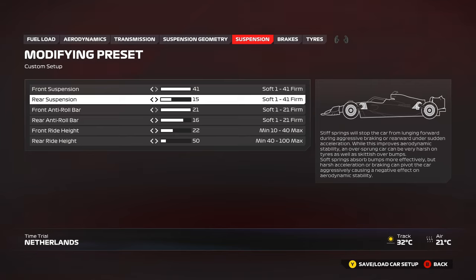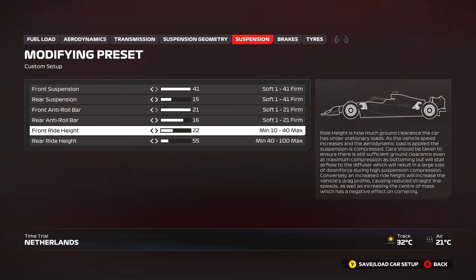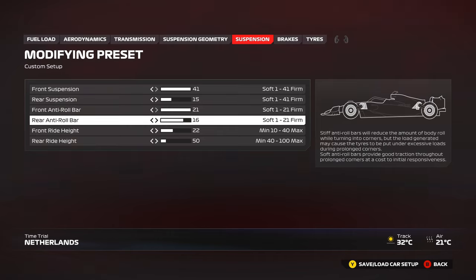I've used 15 on the rear suspension — quite a bit stiffer than usual — but it feels really nice in Zandvoort because it's bumpy. You don't want the spring too soft or too stiff; a little stiff absorbs the bumps without bottoming out the car. If you want a bit more safety, you can run 25/55 or even 60 on the rear. For anti-roll bars, I use 21 front, 16 rear — starting from my preset of 21/15. If the car understeers on exit, drop the front anti-roll bar one or two clicks. If you need more stability, increase the rear anti-roll bar one or two clicks.